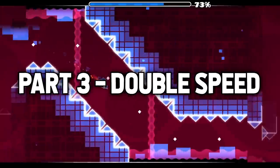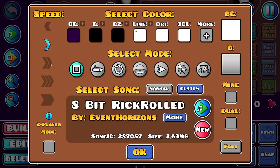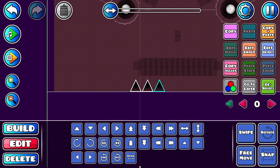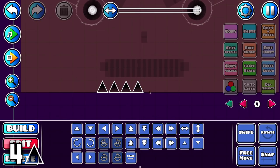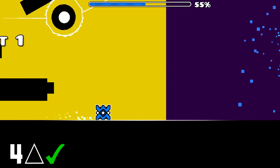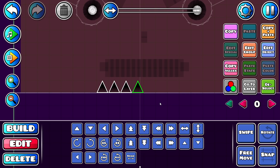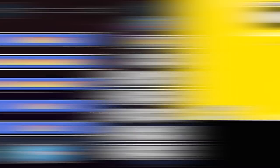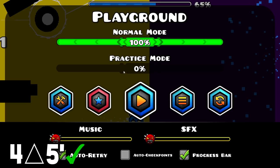Next speed. So next we're gonna be doing double speed. I don't know anything about double speed, so this is gonna be interesting. First I believe I'm gonna start with the quadruple spike — that should be possible to jump over, and if it's not, I'm genuinely gonna be surprised. Yep, not surprised at all. So we got four spikes in a line, and I'm gonna add five spaces. This still looks doable, but is it? Let's see. Yeah, definitely doable. Five's not enough.